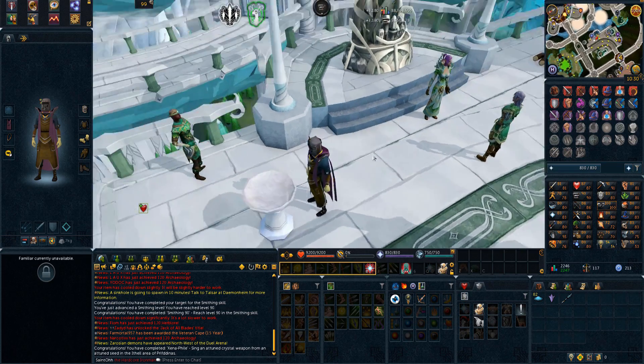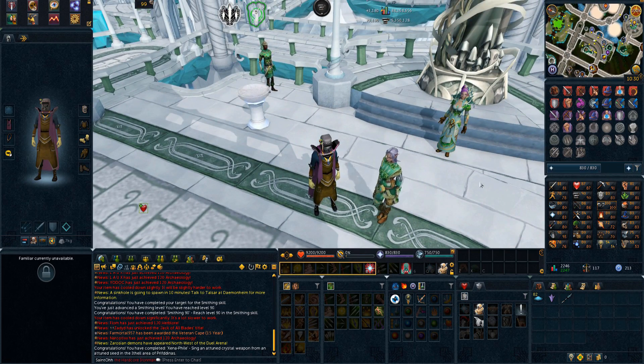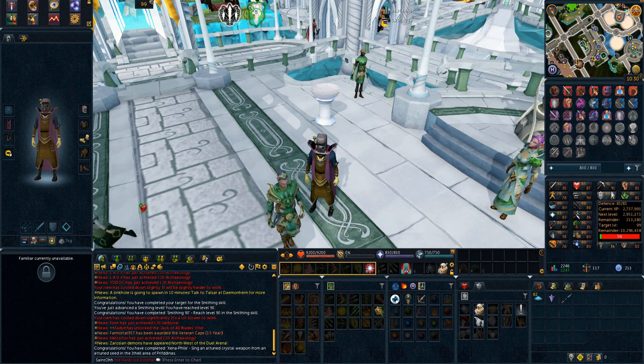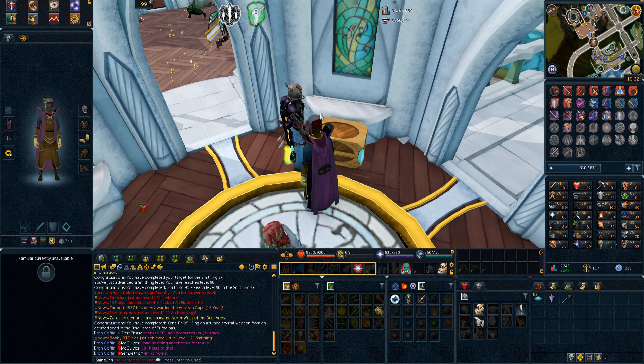We now have a tier 80 magic staff, which is awesome. That means we have tier 80 mage and melee at the moment, and we'll have tier 90 melee as well once we get 90 attack, since we have 90 smithing now. This opens up so many doors.